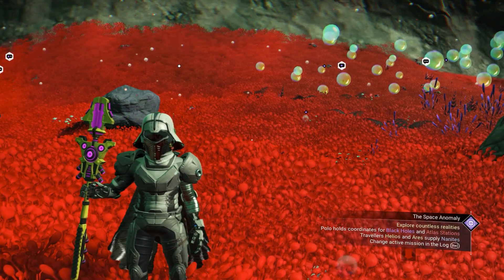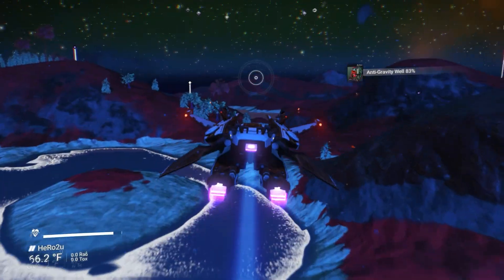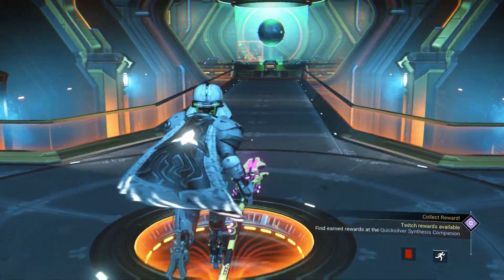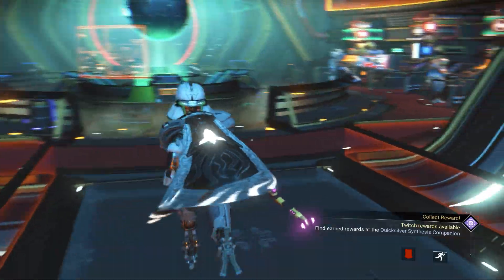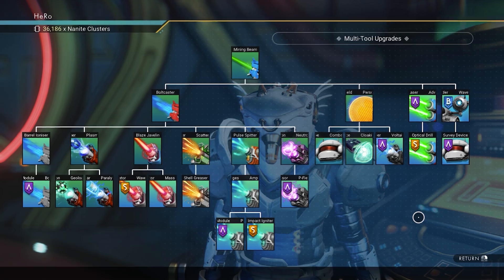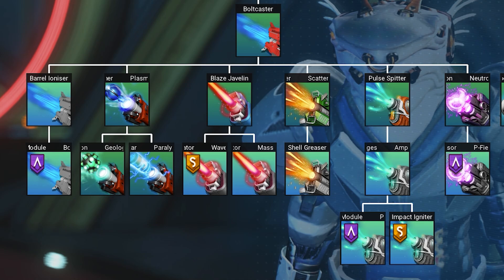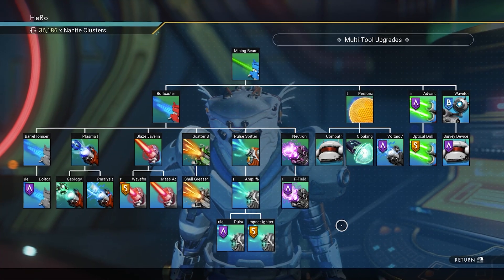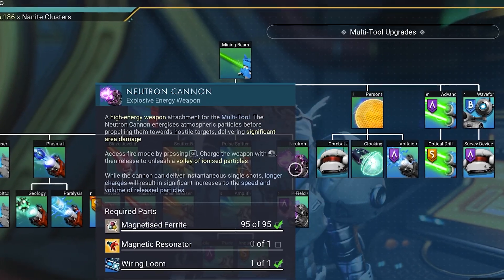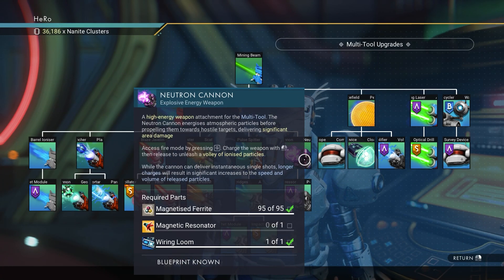To maximize the new staff multi-tool, we need to make sure we have certain things unlocked. We would like to go to the anomaly, then go to the research upgrade room, and go to the multi-tool upgrade section. There are all kinds of weapon upgrades here. For this video, I'm going to use the Neutron Cannon. You can use any weapon you want, but make sure you have Neutron Cannon unlocked.